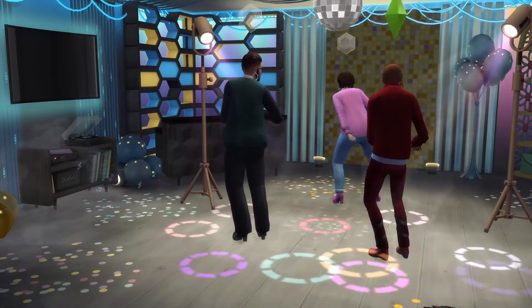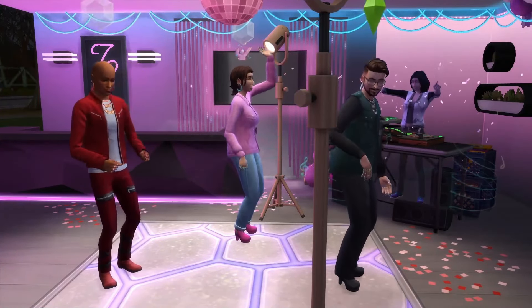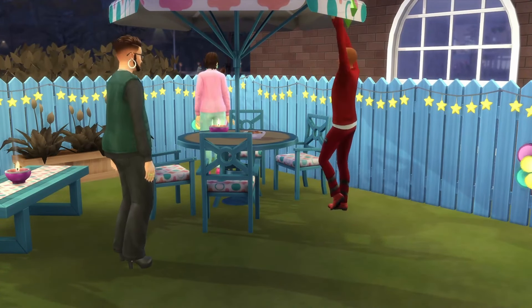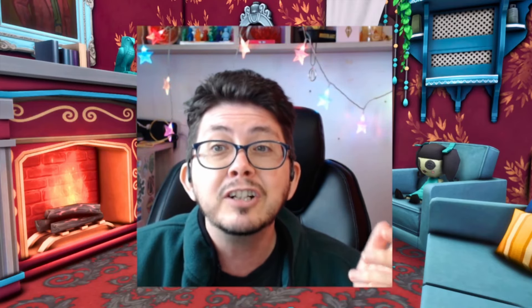What made them memorable? Was it the pulsating dance floor under a disco ball? Maybe it was the glowing lights and electrifying music at a rave. Or perhaps it was the warm string lights, laughter, and the delicious smells in a backyard barbecue setting. Visuals, music, and gameplay all come together to create a truly immersive party experience in The Sims 4. The Party Essentials Kit gives us amazing tools to set the scene, but it's up to us to use them creatively and leverage the power of The Sims 4 gameplay to tell a story through celebration.